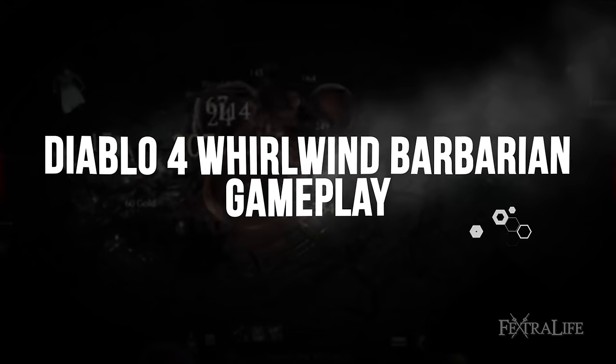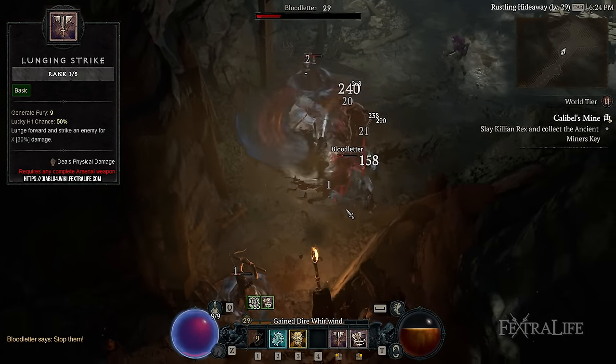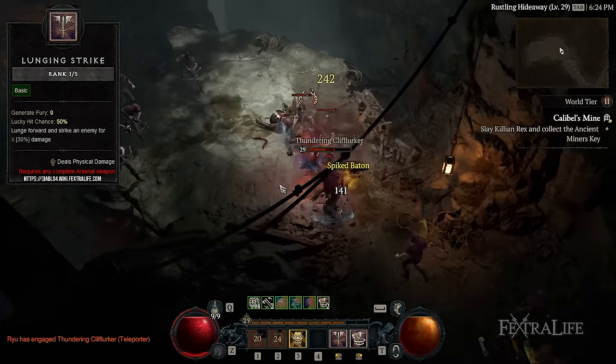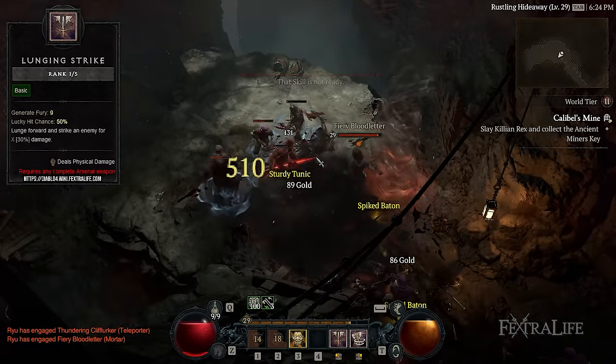So having shown you the basic concept of the build, let's take a closer look at the skills. The first one is Lunging Strike. Against multiple enemies, regardless of the range, you'll want to start by using Lunging Strike. Not only will this allow you to charge forward through the battlefield to compensate for your initial lack of mobility, but you will also deal moderate individual damage. The good thing about this basic skill is it generates enough Fury, which we'll then use later on for Whirlwind.